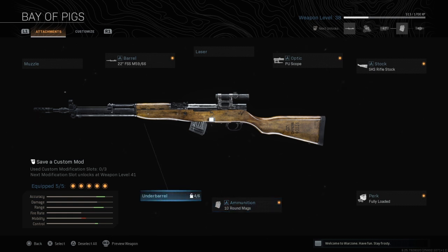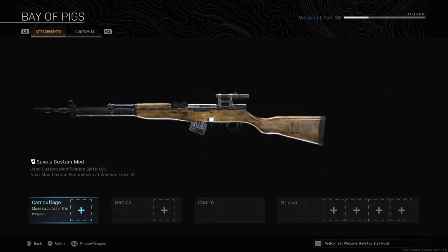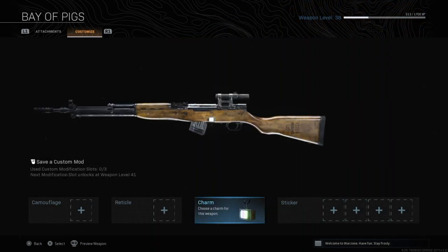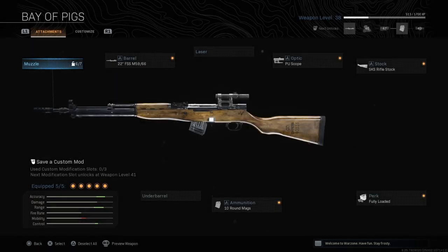There's no underbarrel — there's a laser and a muzzle, that is it. It's kind of a very classic looking build; you can see there are some numbers on the stock. I put the charm I got as well — it's called Test Pattern, just a test pattern charm. It's an old TV, another reference to the Cold War era. You unlock that in the challenge as well, so go watch my video — I show you how. You only get one shot, so don't try to do it yourself.